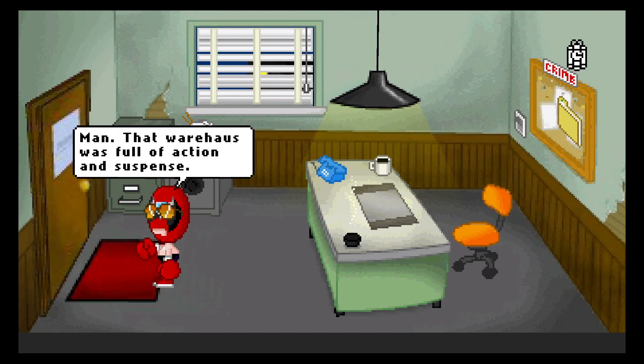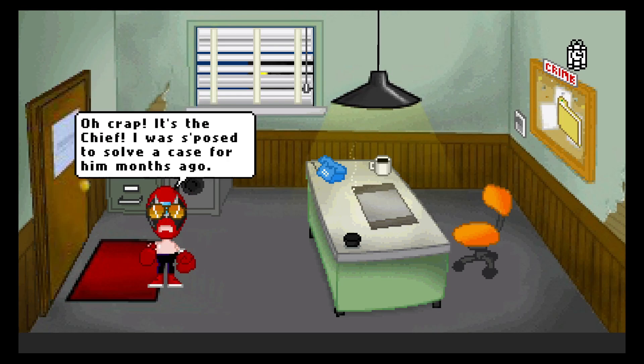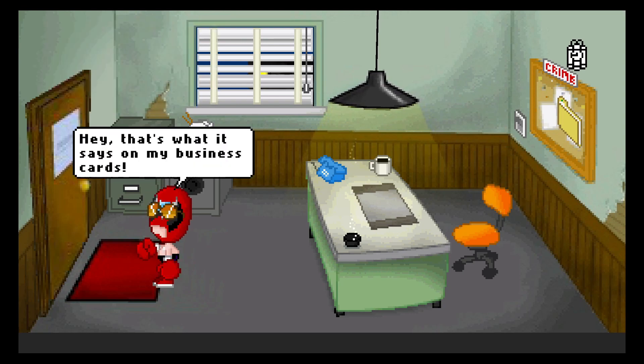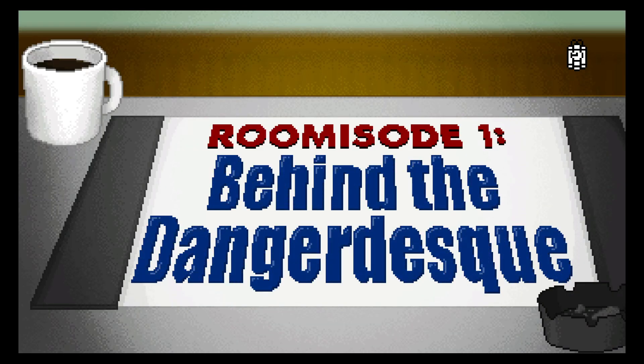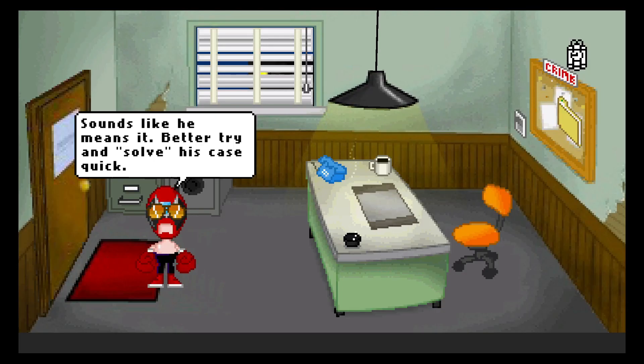Room one. That warehouse was full of action and suspense. Dangerous? You're out of line! Oh crap, it's the Chief! I was supposed to solve a case for him months ago! You're a lieutenant! A loner! When you're around, people get hurt, Dangerous! That's what it says on my business cards! If you don't walk out this door with my case solved, I'm locking you up! Room one: Behind the Danger Desk. Sounds like he means it. Better try and solve this case quick!